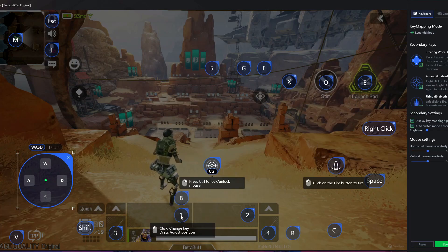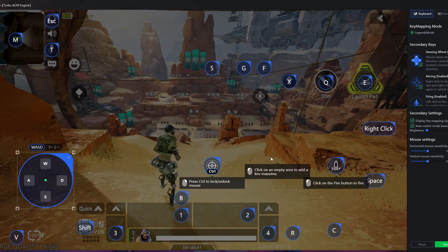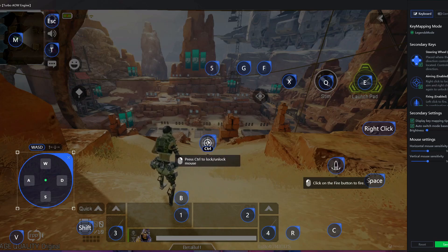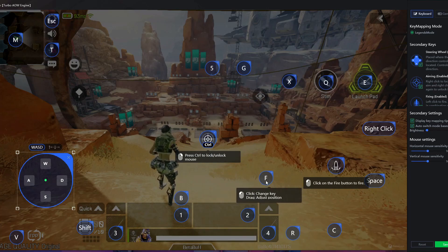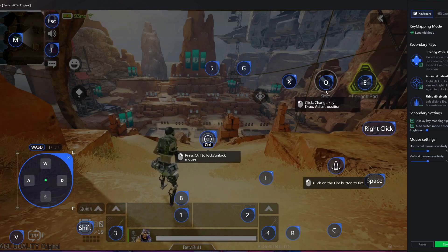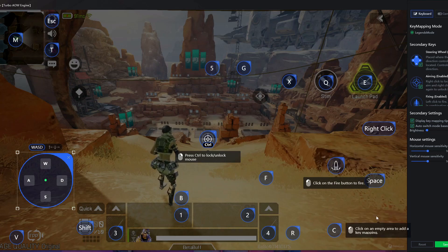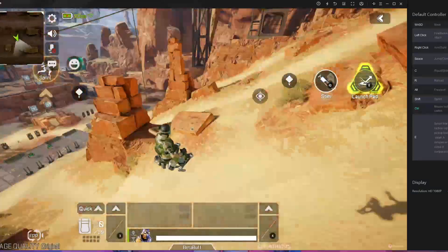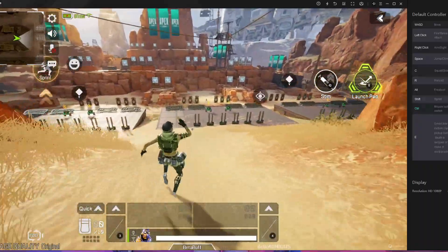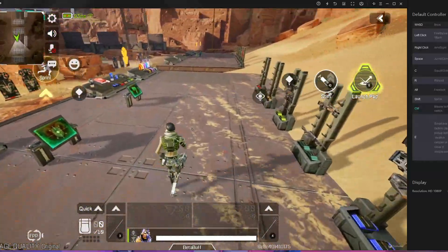You'll find the key mapping with E, Q, Control, B, 1, 2, 3 — all set up like this. Press Save. Then paste the Control key a little bit up, and put the F key here. You can change keys for ultimates and anything else — it's up to you. After that, everything is working: you don't need to press Shift for sprinting. Just press W and it runs fast automatically.